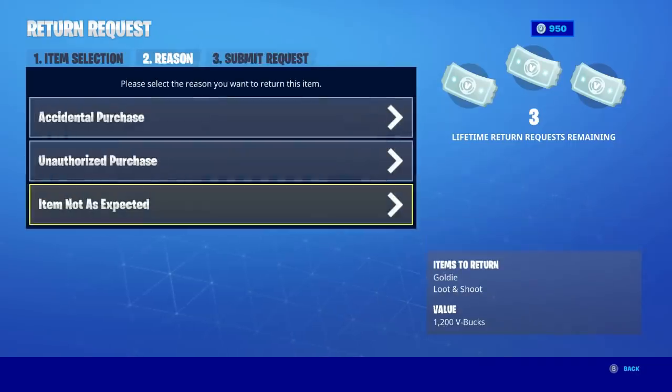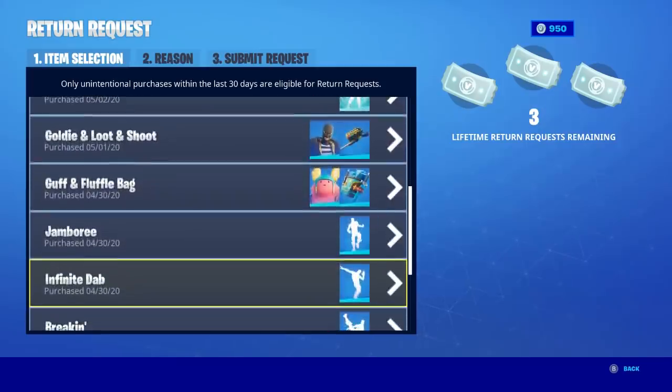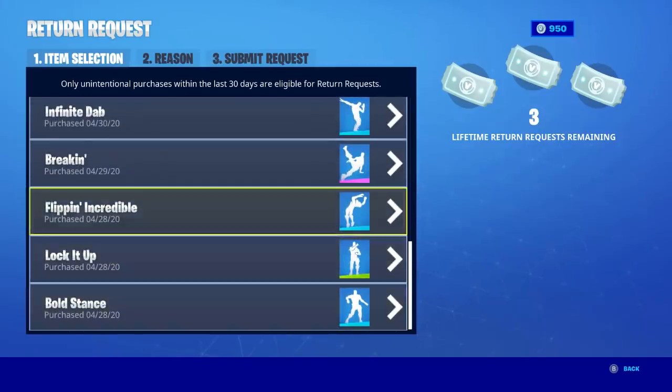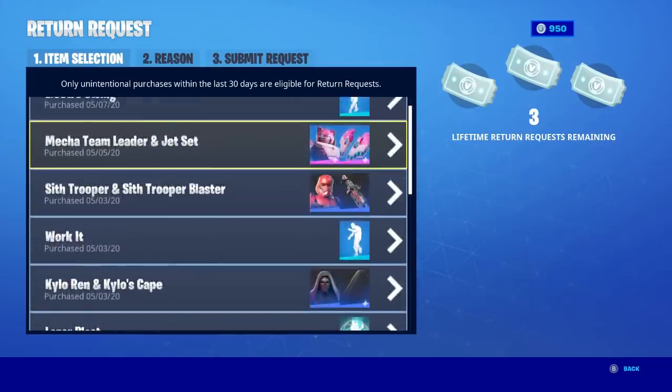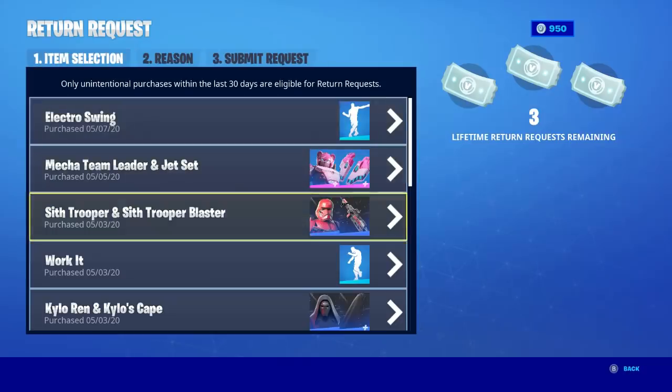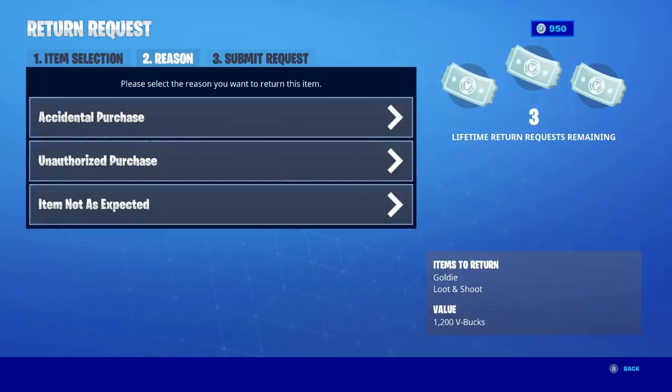You can also return dancing emojis, but I recommend not doing that because they don't give you much — those dances only cost like 500 to 800 V-Bucks. So if you're going to return anything, return a skin you bought this month, because it has to be from this month. Then you give them an explanation for why you want to return it — it doesn't really matter which reason you choose, just pick whichever one.